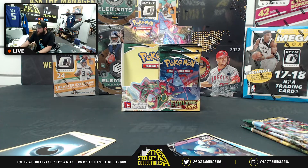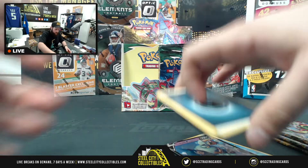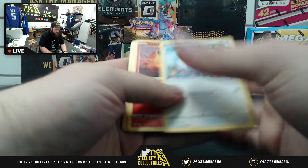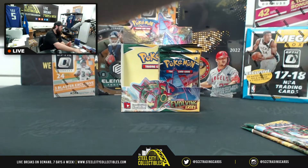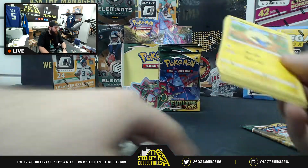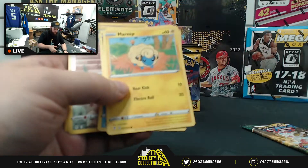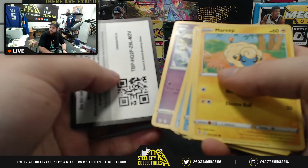Not quite what we're looking for but not bad — got a hit. Come on, give us a Moonbreon! Teddiursa reverse foil, and we got the Google Chrome energy. Just trying to breeze through these packs — 36 packs is a lot. Marill, Zorua, Tentacool, Dino, Hoppip, Herdicross reverse foil. Not quite what we're looking for in that one.